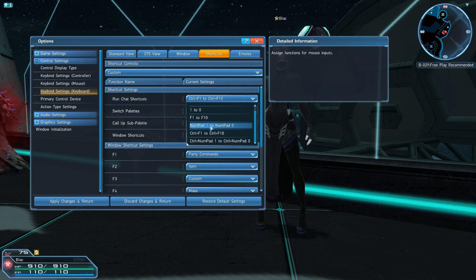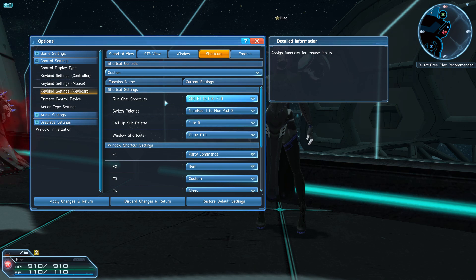By default, your chat shortcuts are bound to Control plus F1 through F10. And this can also be changed here too, but you can go back to do this later on if you want.